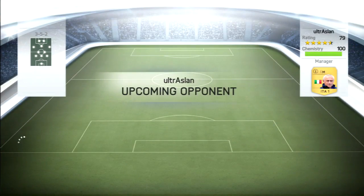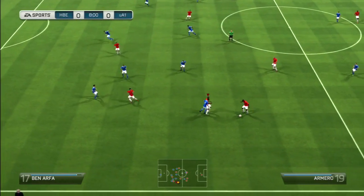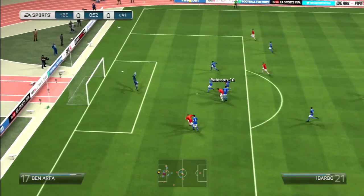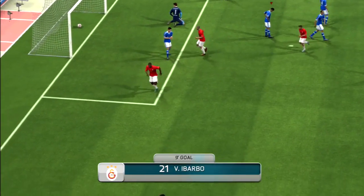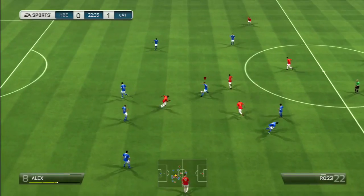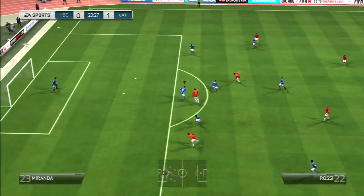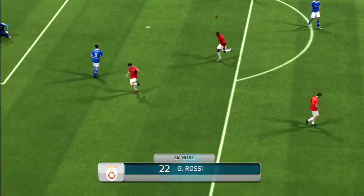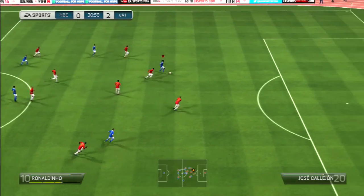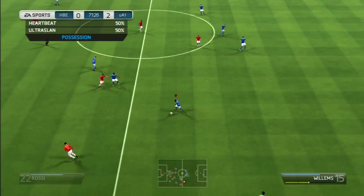Here the opponent has a 3-5-2 side again, a serious quick side, and here in the beginning of the match he gives a through ball and scores with a finesse shot with Victor Ibarbo. I have to tell you, in these first two matches I struggled a bit with a kind of little delay on my controller and the actual game. But here we have Ronaldinho who is doing the ball roll fake and makes a finesse shot, but unfortunately hits the crossbar.